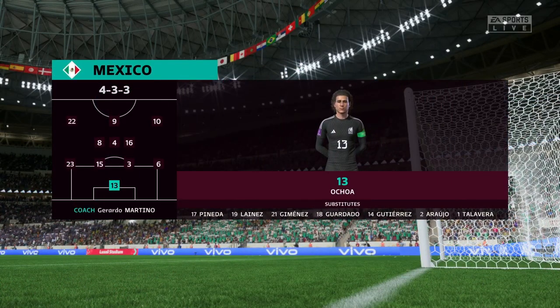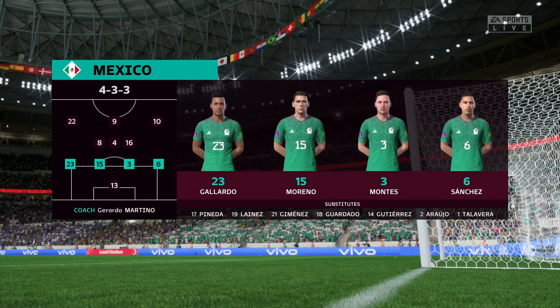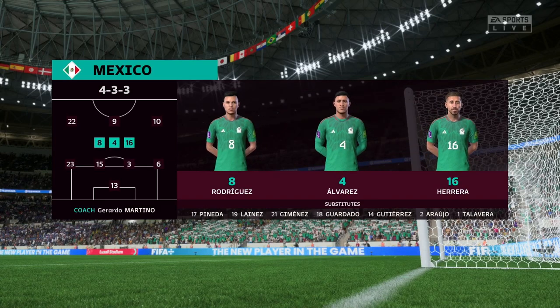Here's how Mexico will begin the game. It's a 4-3-3 formation with a centre-forward and two wingers. It's important that the midfield players give support to the striker whenever the ball goes wide — they can't allow him to be isolated.